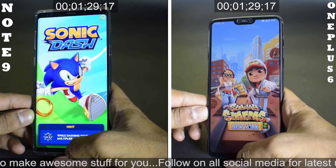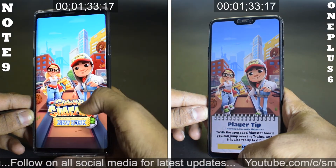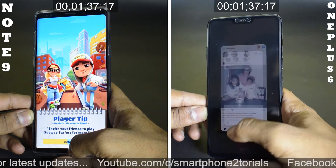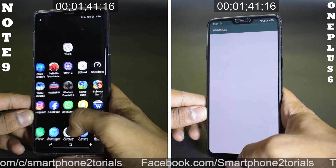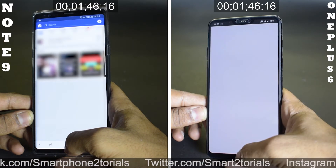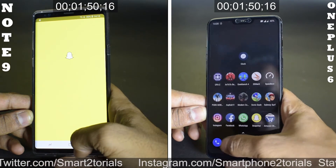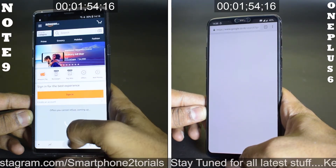Now we are on Subway Surfers already on the OnePlus 6 and we launch Subway Surfers now on the Note 9. Moving on, these are relatively light applications — Instagram, Facebook on the OnePlus 6, it's just flying through it. WhatsApp, Snapchat, and now the Note 9 is trying to catch up, but the OnePlus 6 is already in the lead.